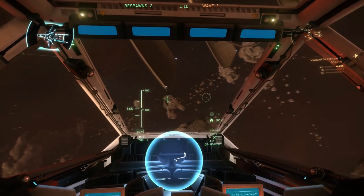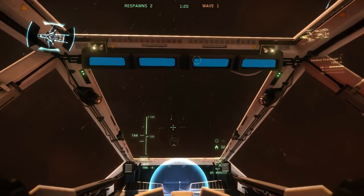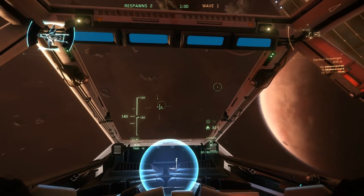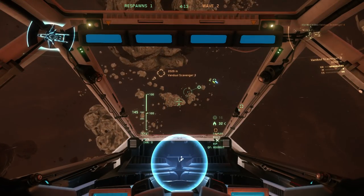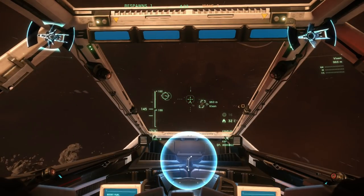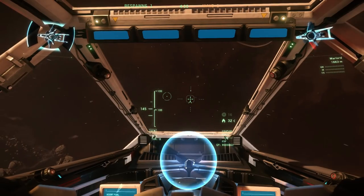Now for ship combat. For more daring maneuvers, press V to toggle off G-safe — though this makes blacking out more common. Press it again to toggle back on. To target whatever ship is in your reticle, press R. This works on hostiles and friendlies. To target the nearest hostile, press T. Then Y and H cycle through all hostiles in range, U and J cycle all friendlies, and I and K cycle all ships in the area.